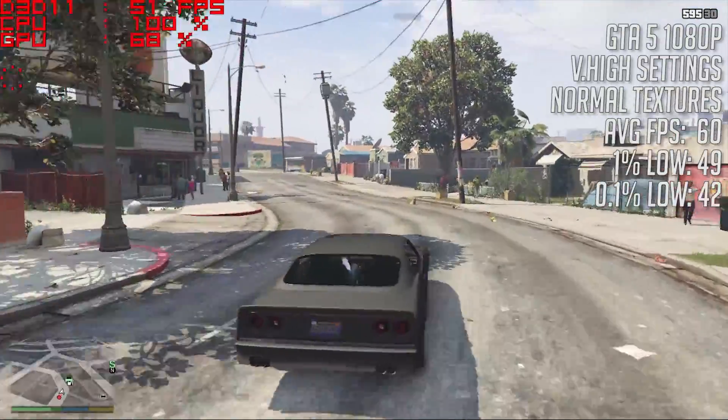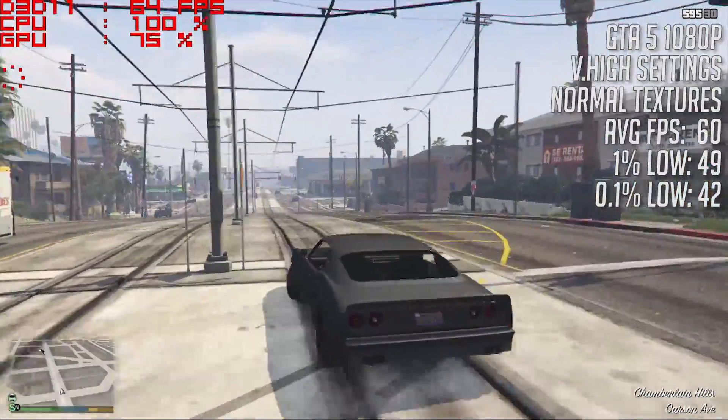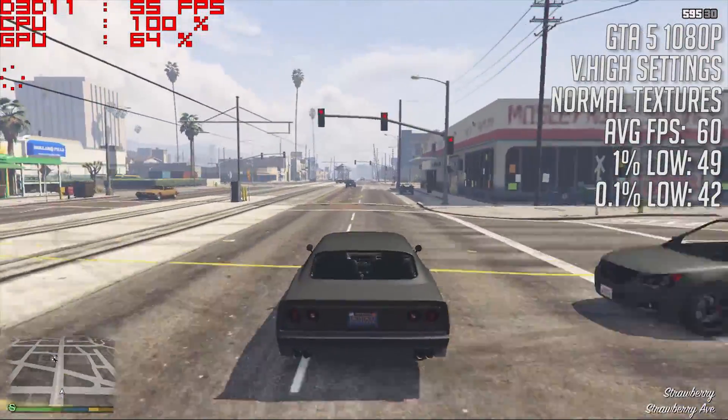GTA 5 — and this is where lowering textures comes in. I set things to very high with the textures on normal and the game averaged an impressive 60 frames per second. I also tested it on high to see a return of 80 FPS.